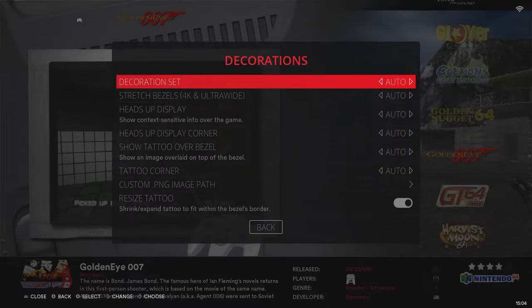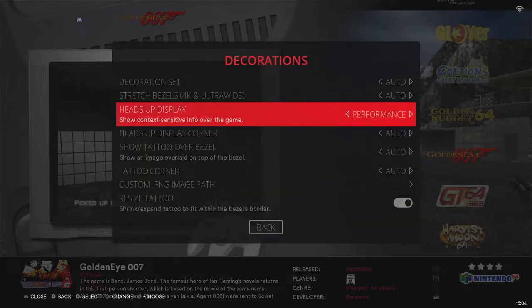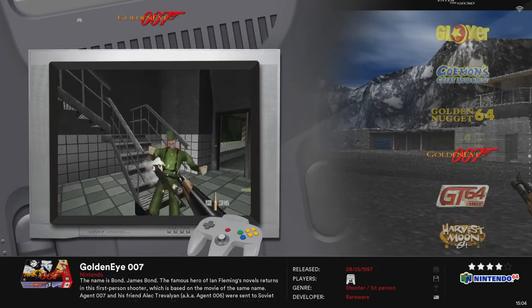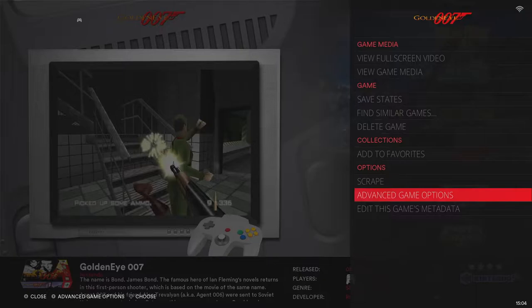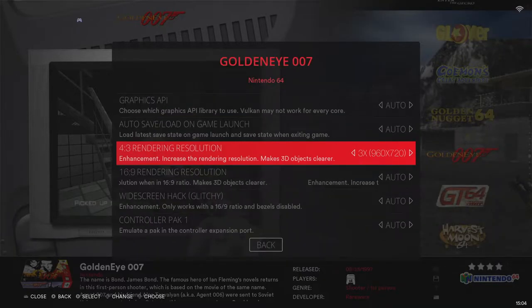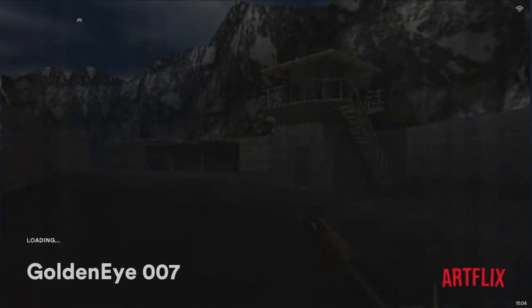What I'll do on every one is come in here to the heads up display, click on performance, set it to gold. It's basically on 720p resolution. What that performance box will do is tell me how fast it's running - it's a good way to see what sort of limit you're at, whether you want to do it on each game or per system.